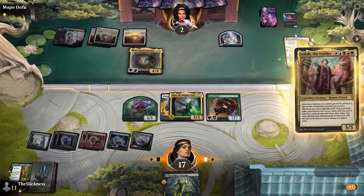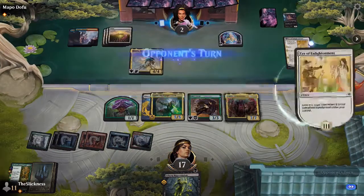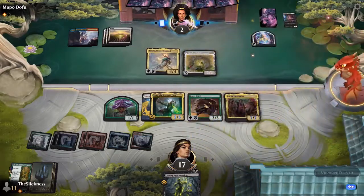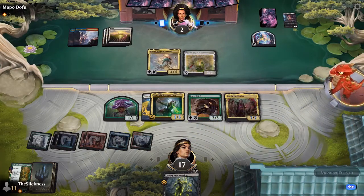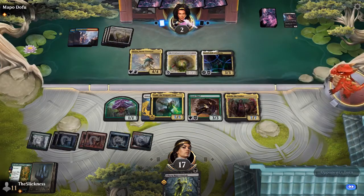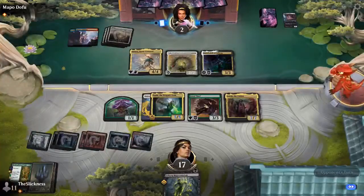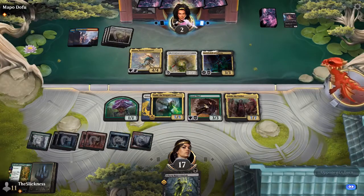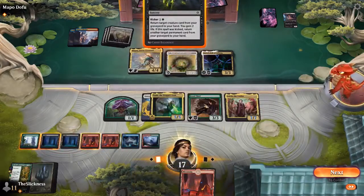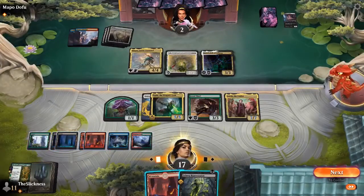This is a very fun match — these players really went all out for their last match, putting on a show at 10 losses. At 10 losses you often start to get a little goofy with your builds, especially when you're not close to top eight contention. You try to do the craziest, most over-the-top things — and I think they both achieved that, based on the unusual board states we're being treated to.